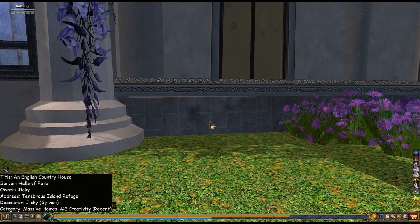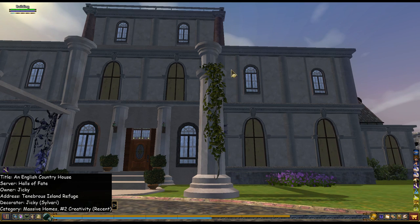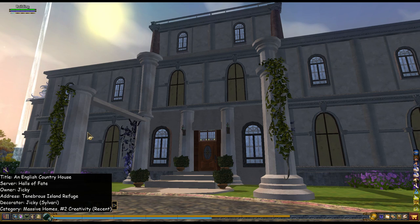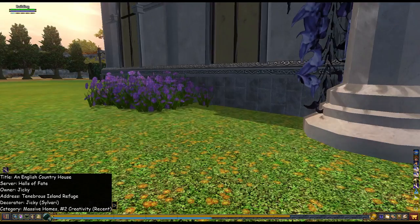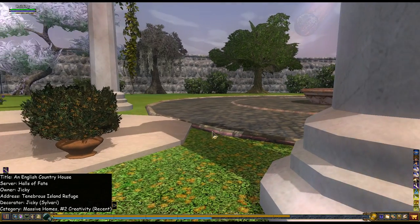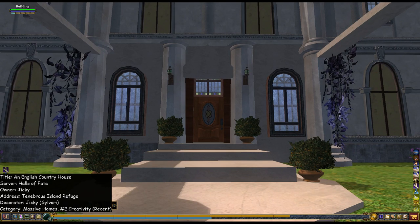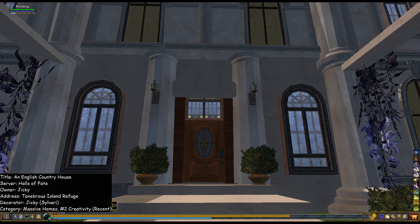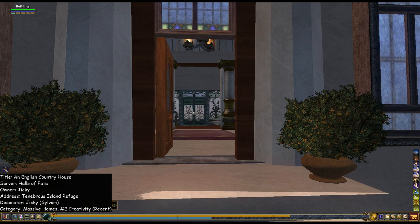Did you actually put it up on blocks too? Yes, you did. Cool. And added some windows — those windows are added, but it looks really good. It has the same shape as the ones that it comes with. I love the stairs and how the column gives a little extra detail to the stairs, and that you use this round tile that looks really nice. Very, very nice. Nice little triangle.